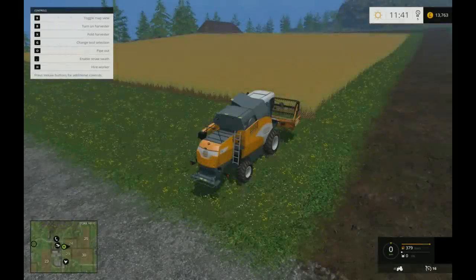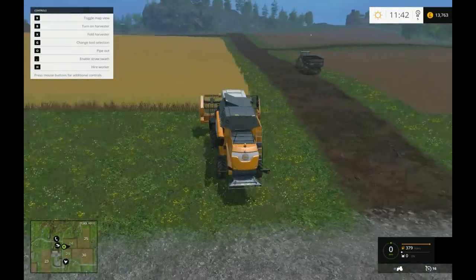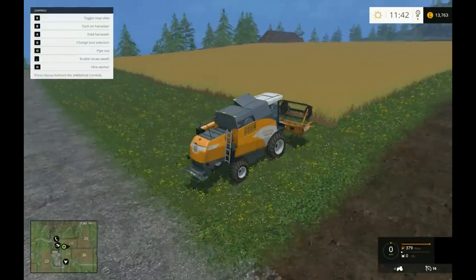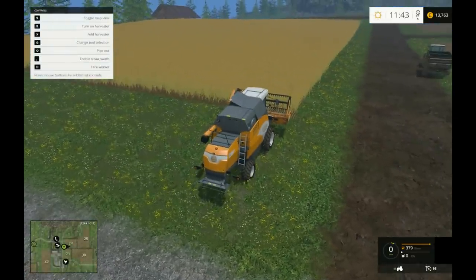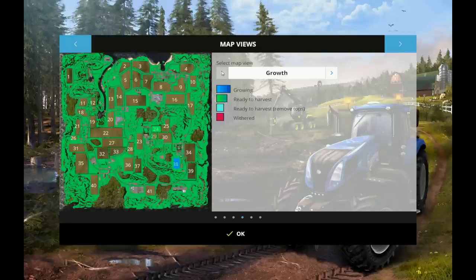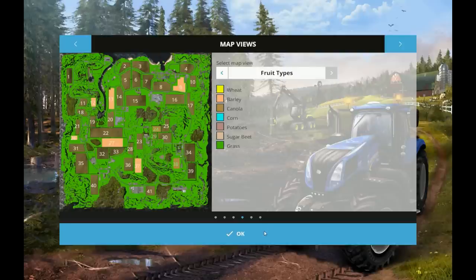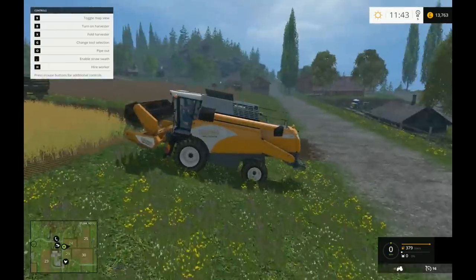Good morning everyone! Welcome back to the farm. Through the night and through the morning, this is now grown. We are ready to harvest some - what I believe to be barley. Just double check. Root types. Barley or canola? I think I've planted two canola. Bollocks! Didn't mean to do that. Oh well - let's hire a worker.